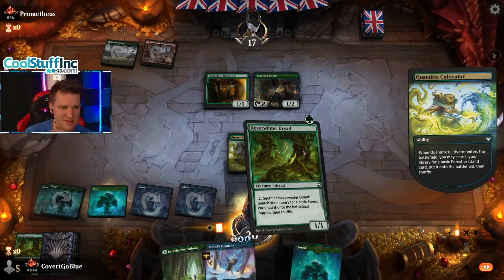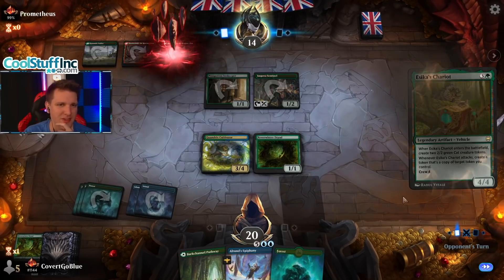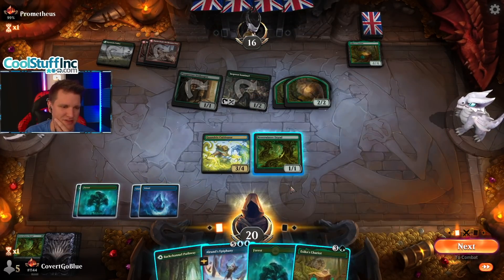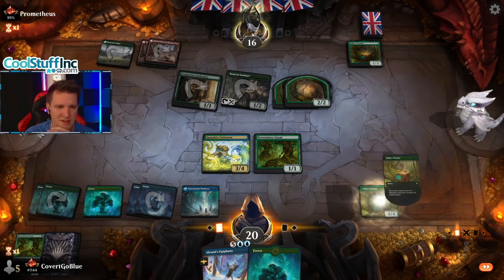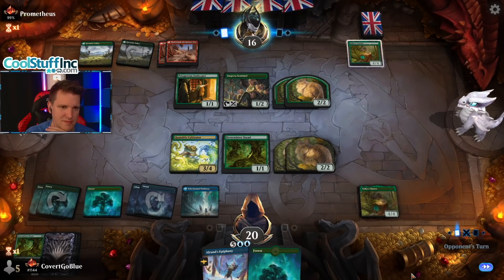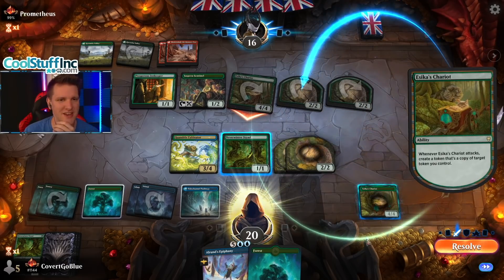They've already taken six damage — that's cool. Now they gain it back with Innkeeper. Hey, I got one of those! We are a Snarl deck so hold the basic till the end if you can. Cat cars versus cat cars — they're charging up, you know they can't not charge that baby up. What do they have — a way to make it indestructible? They don't run Blizzard Brawl, they might run the Dragon's Fire card.